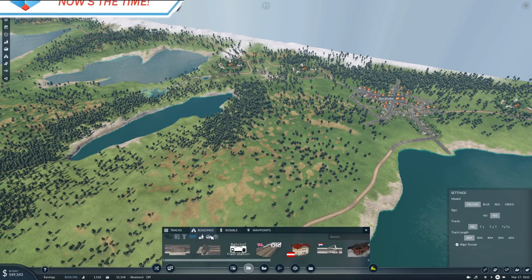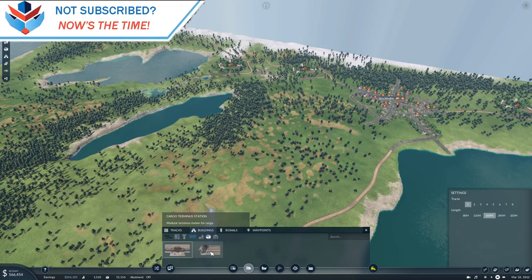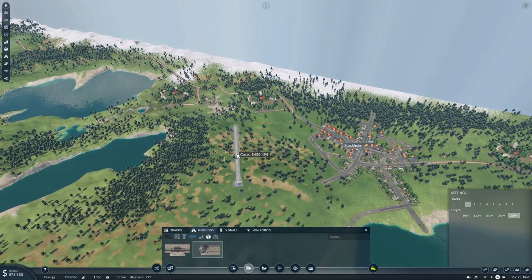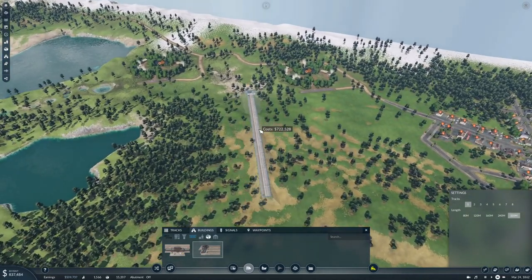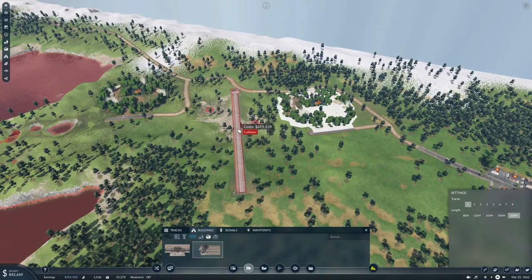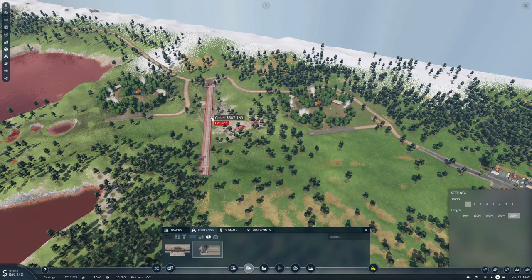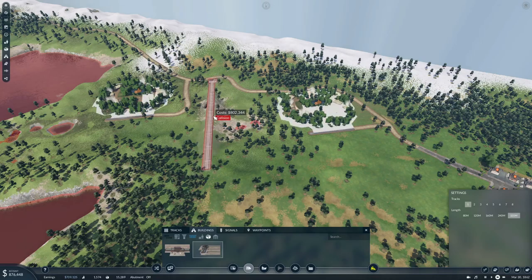We want cargo stations - cargo terminus - we just want one track. And then 20 meters long. Wow, look at the price.